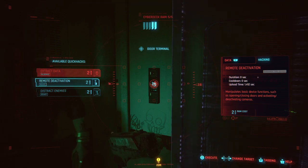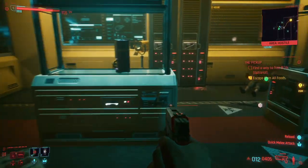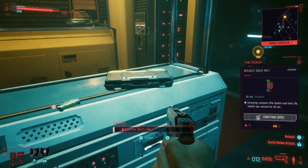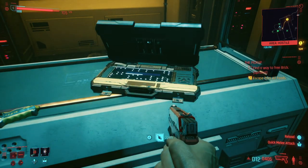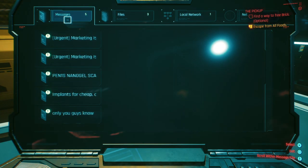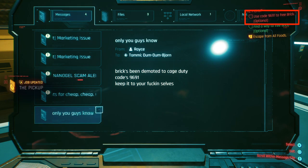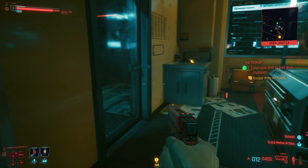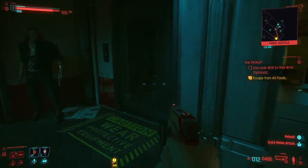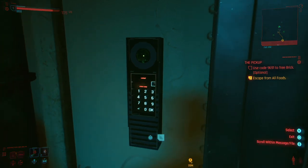But let's say you don't have enough RAM or something else is going on — there's another way you can do it. If you go into the room to the right here of the door, there's a laptop. Go to the laptop, hit triangle, hover over the screen and press and hold the square button to interact. Go over to messages and at the bottom you should have an email that starts with 'only you guys know.' Within it is their door code, and it will stick in the upper right hand corner so we don't have to remember it, which is nice. Let's go back to the door — now you can manually input the numbers, the code.